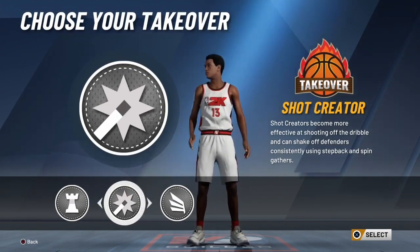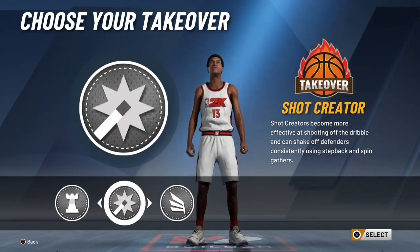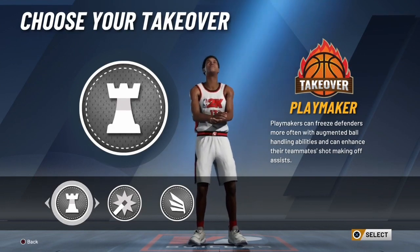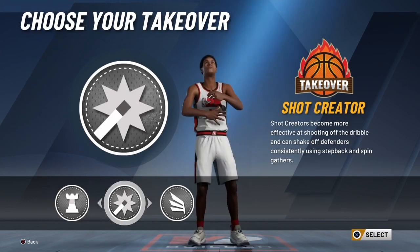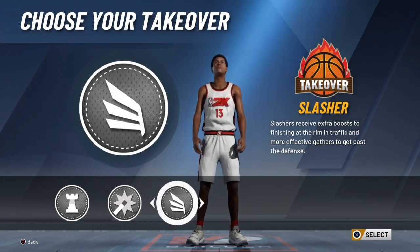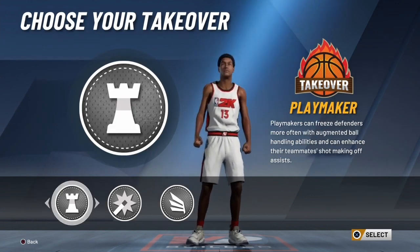Now to choose your takeover — I'm not making any final decisions here — but if you can't break people off without takeover right away, I'm definitely going to use playmaker. But if you're able to break them without takeover, use slasher, because I'm gonna be rim running so much it's gonna be crazy.